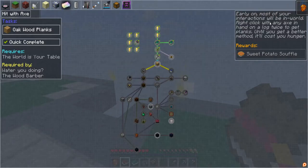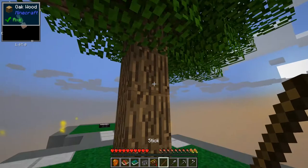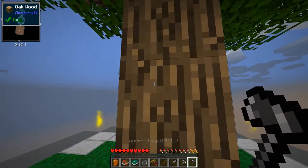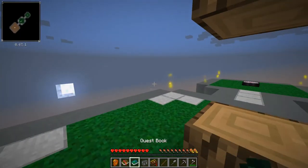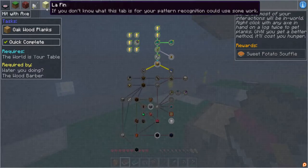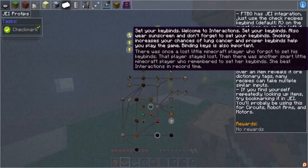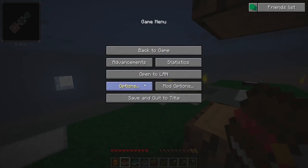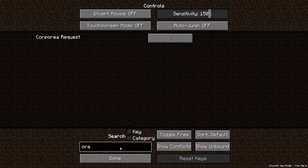Right now most of your interactions will be in-world — right-click with any axe in hand on a log twice to get planks. Until you get a better method, it'll cost you hunger. Oh, that was not prepared for — oh geez, hello! Hey, that's pretty neat! Wait — what's veinminer bound to? Set your key by — oh it told me to do this. It's like 'hey, you're gonna need your ore excavator.'